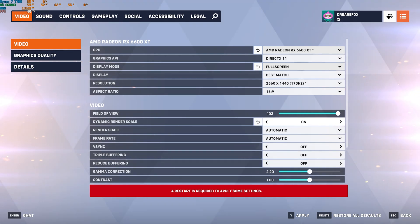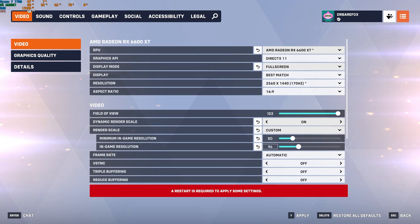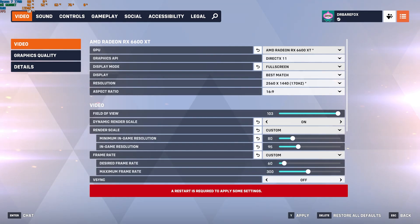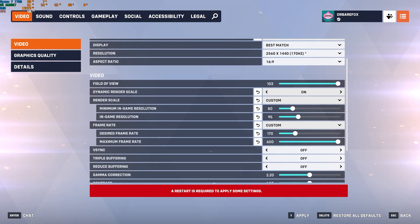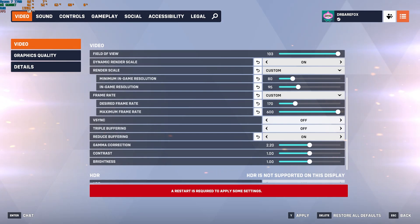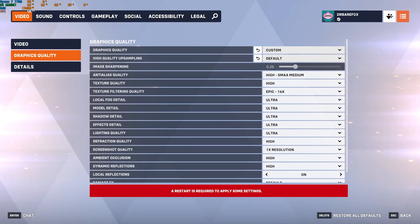For Dynamic Render Scale, I recommend turning it off, but if your PC is very low-end you can keep it on. Set Render Scale to Custom, minimum in-game resolution to 80, and in-game resolution to 95 — this makes your frame rate more stable. For Frame Rate go with Custom, set Maximum Frame Rate to the highest available, and Desired Frame Rate to your monitor's refresh rate. V-Sync off, Triple Buffering off, and Reduced Buffering on.